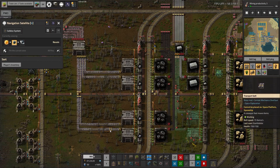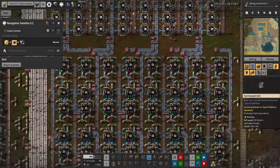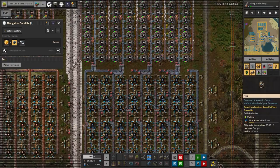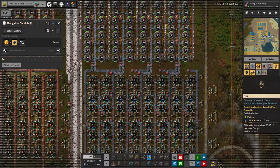Once we've got the vulcanite flowing, we start doing the pyroflux-based smelting, and that is going to mean more productivity modules. Hopefully we'll also be able to design it with beacons in mind to bring the speed back up so we don't need quite the same acreage of smelting array. The other advantage of putting down beacons and using modules to bring the speed back up is that you need a lot fewer productivity modules, so you get quite a big saving in modules — which matters because you've seen how expensive modules are.